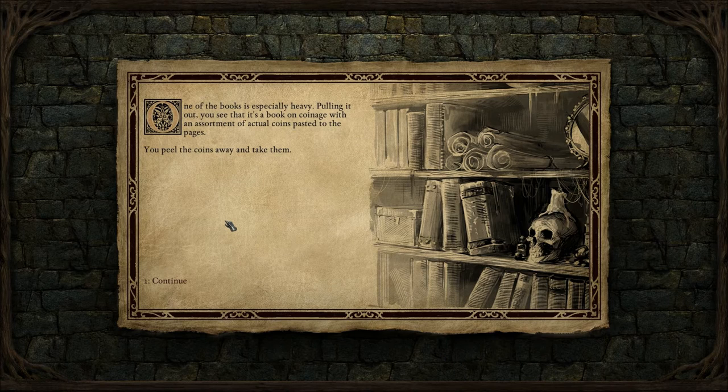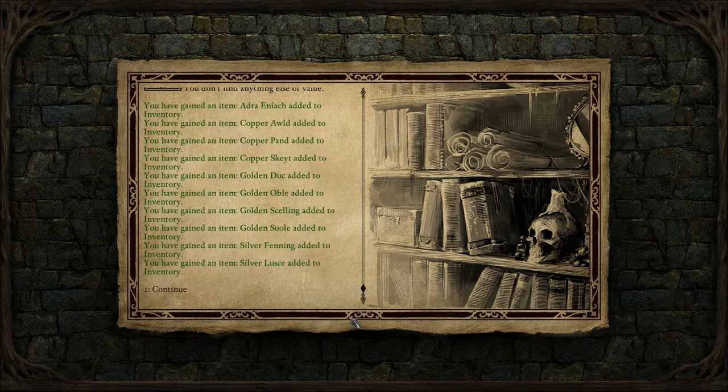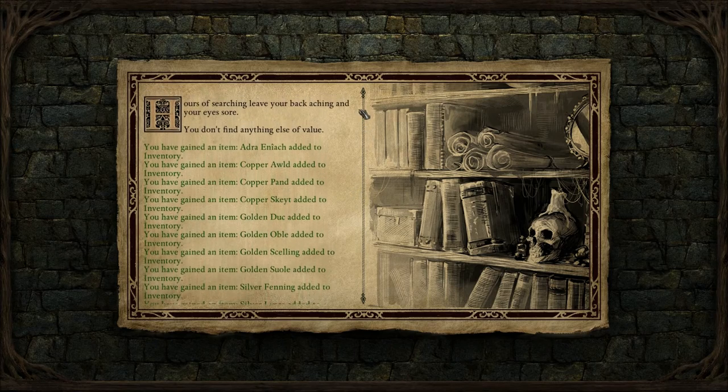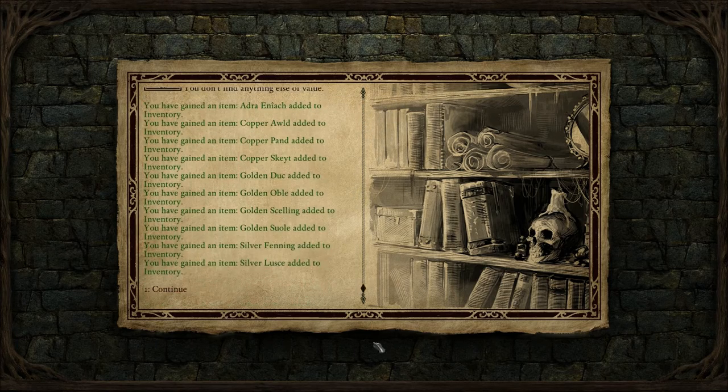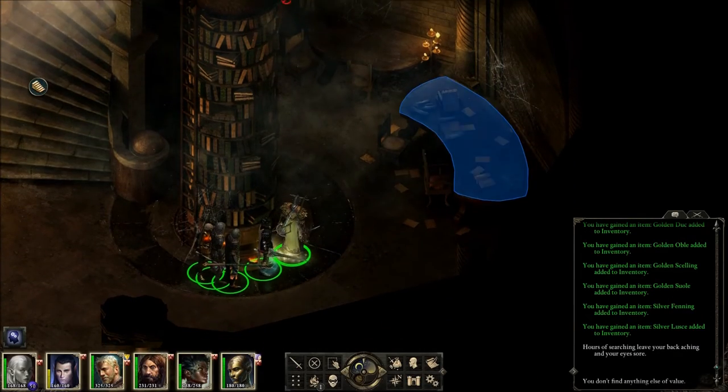Search the bookcase. One of the books is especially heavy. Pulling it out, you see that it's a book on coinage with an assortment of actual coins pasted to the pages. You peel the coins away and take them. Hours of searching leave your back aching and your eyes sore — you don't find anything else of value. I wonder if hours have really passed in the game. As far as I can see, this is all currency that we're familiar with. Well, hours later.